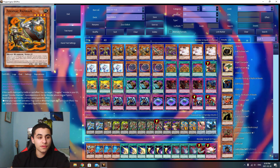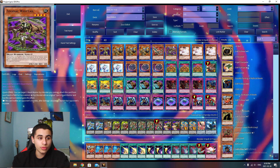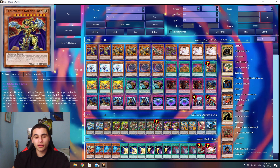Our mini Zoodiac package: triple Zoodiac Ram Ram, one Thoroughblade, and one Whiptail. Ram Ram is by far the best one because it gives you another form of interaction like a trap negate. Thoroughblade is really good for loading your graveyard and drawing cards. Whiptail is good too because sometimes you want the extra 1200 attack boost, and the Zoodiac monster you summon with it can banish whatever it battles — basically a Construct but better. These are the perfect ratios for Zoodiac Eldich; any more is too bricky.